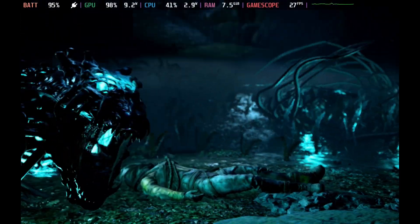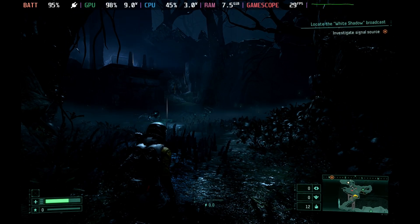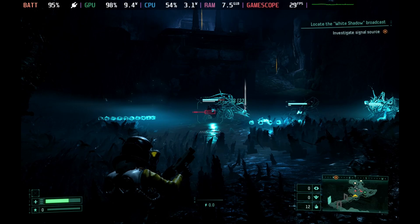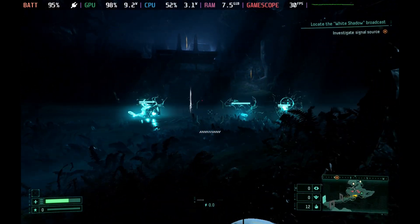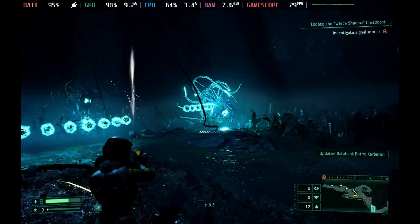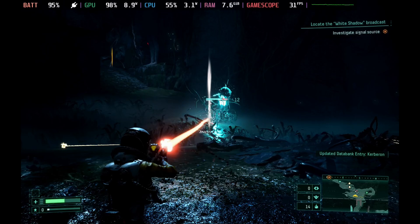Hey Deckers, Returnal is here and it was looking a little bit bleak at the beginning, especially with Wild Hearts not playing too well, with Returnal also on lower settings struggling with 30 frames per second. Unfortunately that is the case and it does actually get worse on the default low settings, however we do seem to have a bit of a workaround.